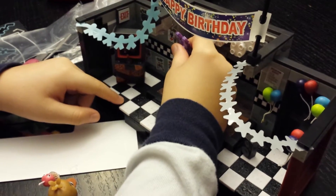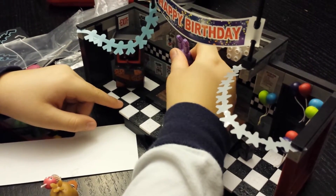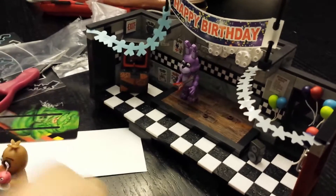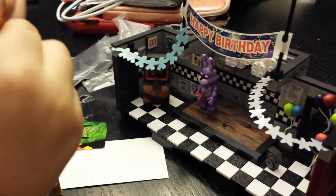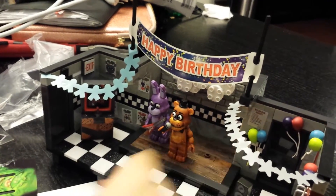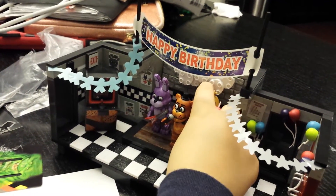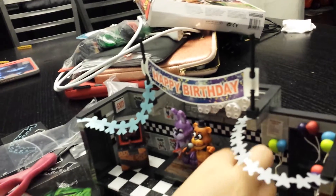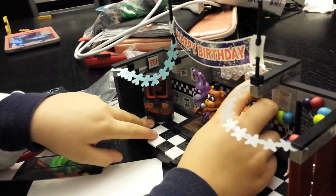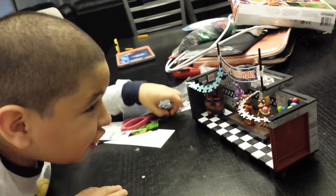Bonnie, I'm trying to get you on the stage. Here's Bonnie on the stage. Now I need to put on Freddy since he's the main character from the game — and putting his microphone. Now I'm going to put the final one, which is Chica.